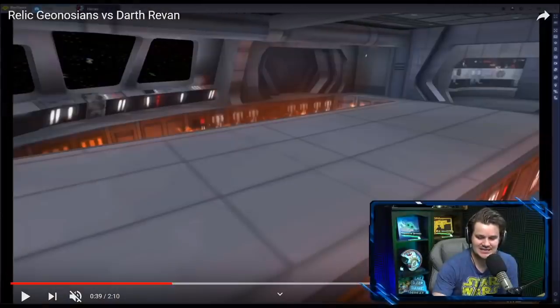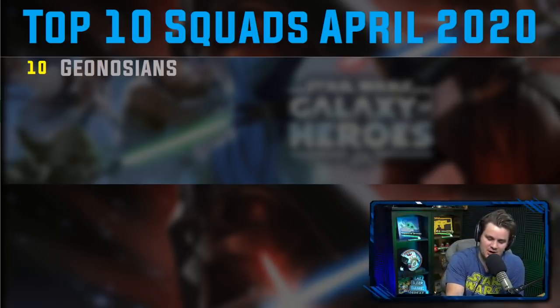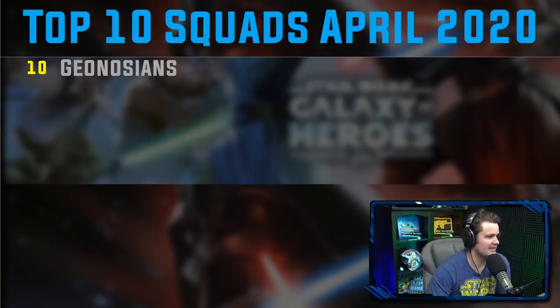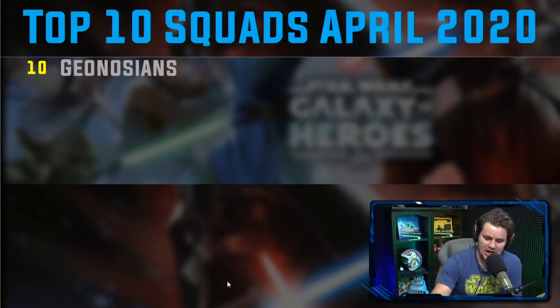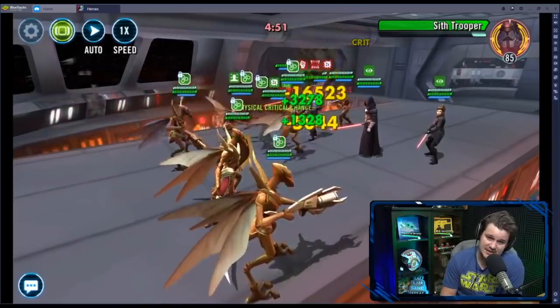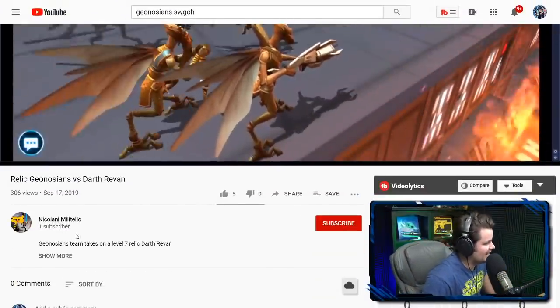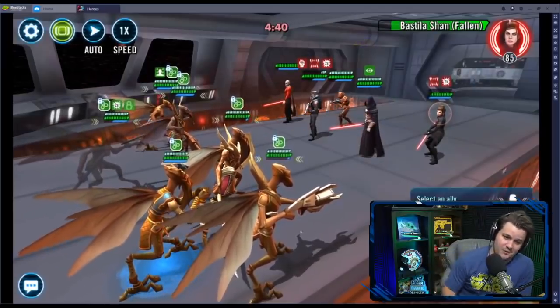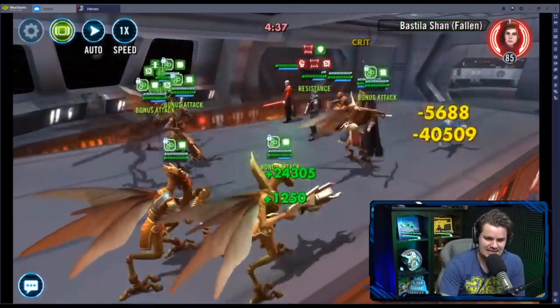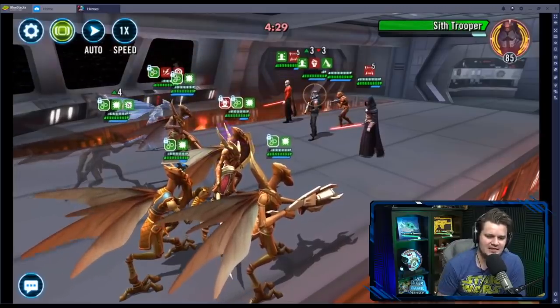Starting with number ten, we have the one and only Geonosian squad. Geonosians are some of the most entertaining characters to run in this entire game — I absolutely love what the bugs are doing. Check this out: at relic levels they can even beat a Darth Revan team if you mod them right. I had not seen this before. This is from Nikolai — I've got a link to all the footage down below. He's able to actually beat a Darth Revan team here, running it at 1x speed. What a boss.